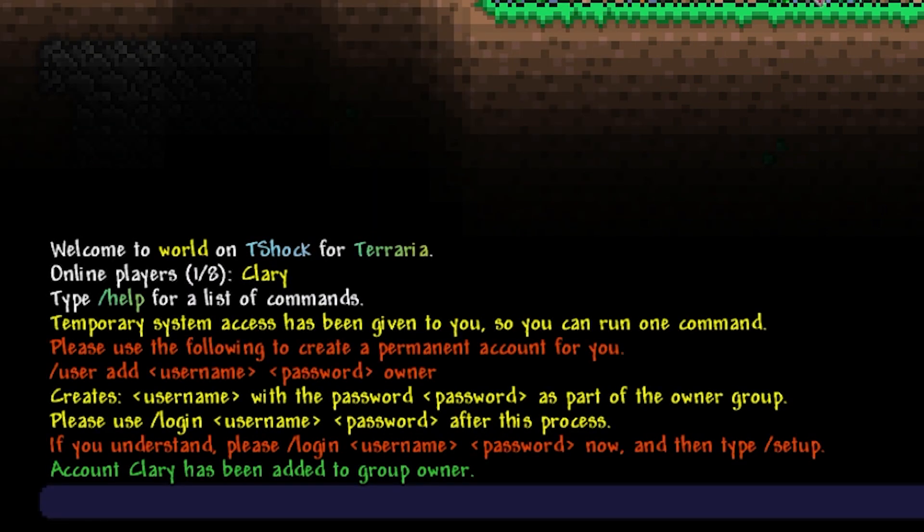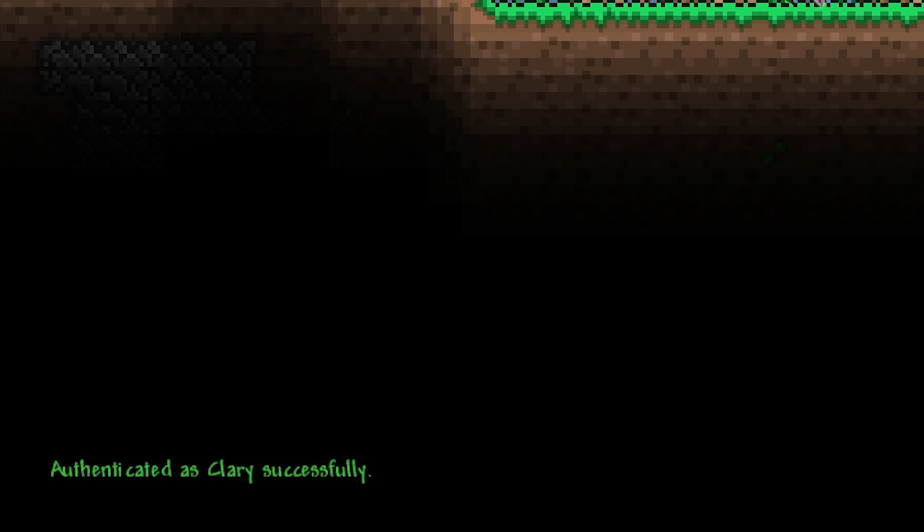When that's done, you just have to log in with the details you just created. All you have to do is type in /login, username, password and then it should say authenticated as blank successfully. This means you're now an owner.